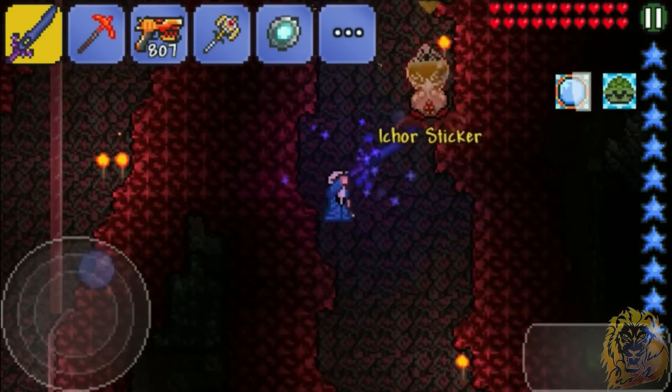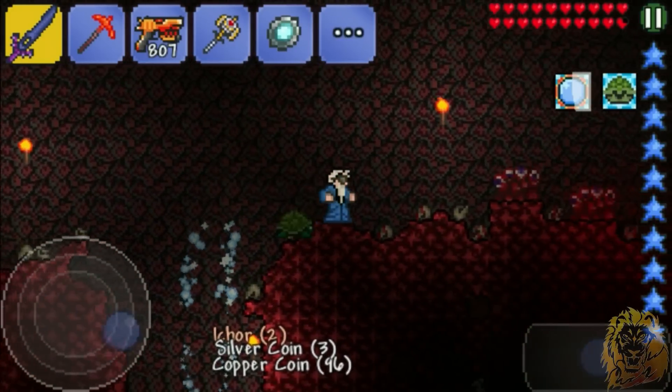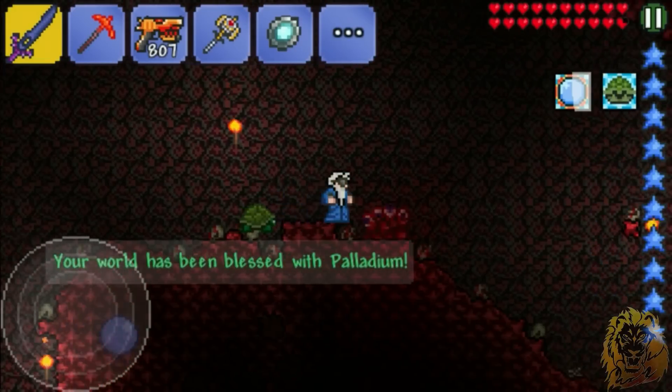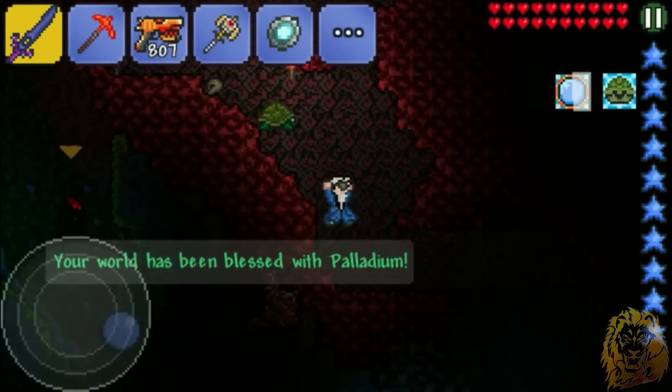Someone said I can get really good stuff from him with this, so I just have to collect like 35 or something and we should be good to go. Boom, there we go — palladium! So I think that's cobalt. I'm not gonna break the last one just because that's the only one we have left, which really sucks.